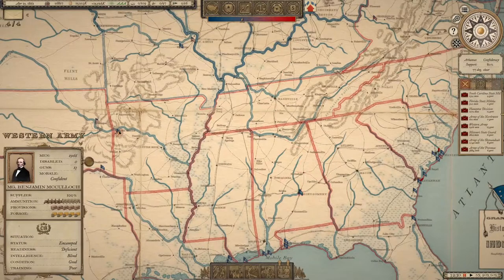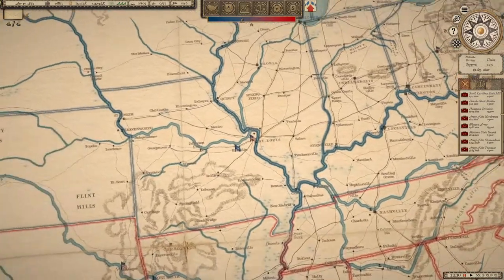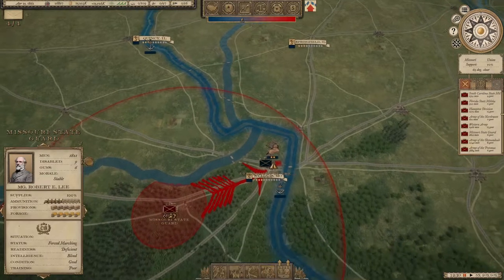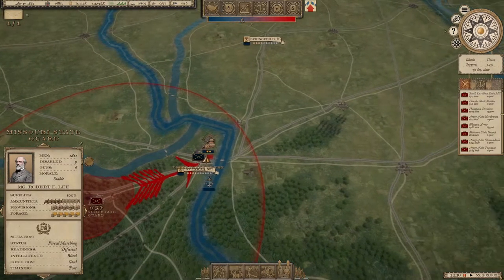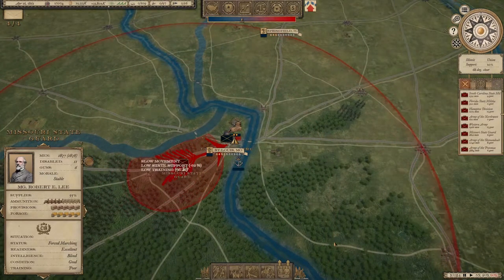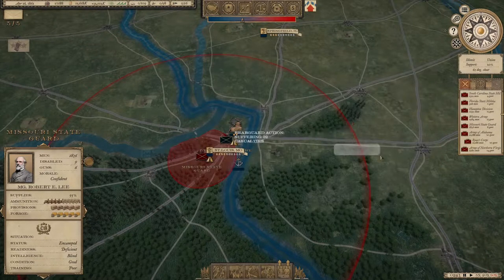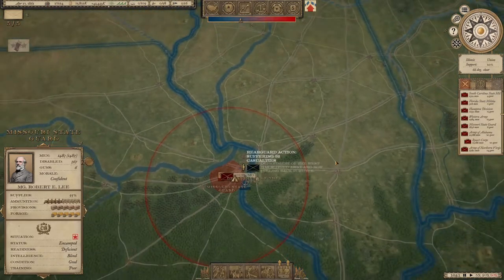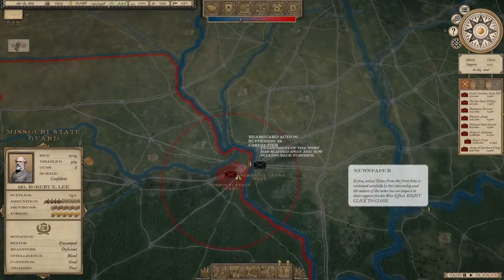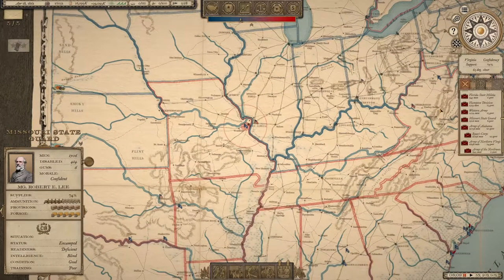The really important thing at the start is Missouri. We have to engage the Union army there quickly. The Union army retreats, moves out of Missouri, and Missouri secedes. Congratulations — we have now added Missouri to the Confederacy without a single fight, essentially. That's one of the first things to do and how you start your campaign.